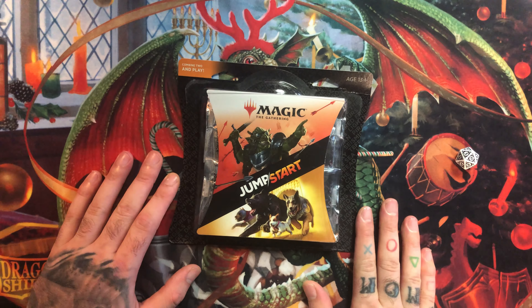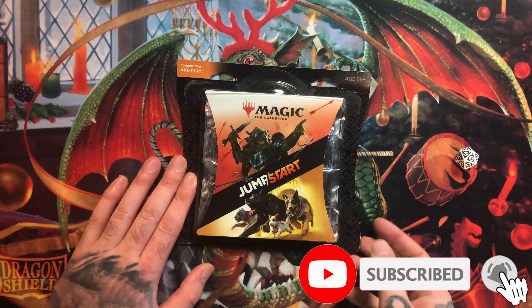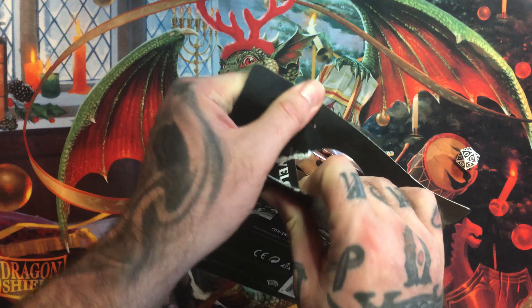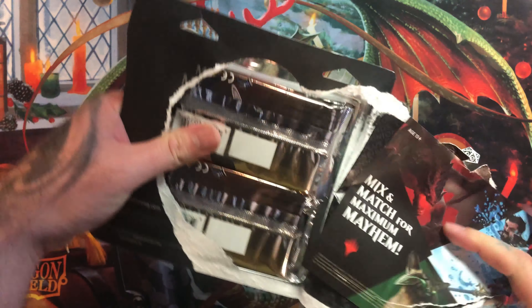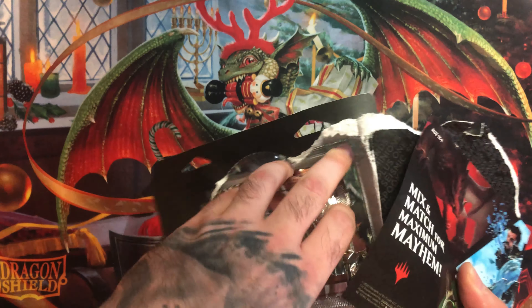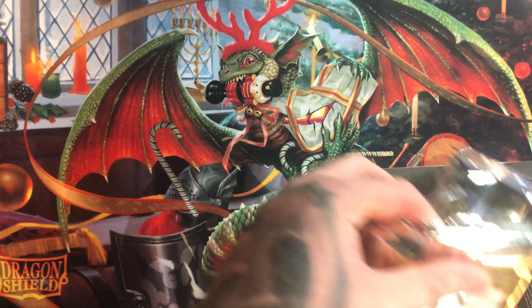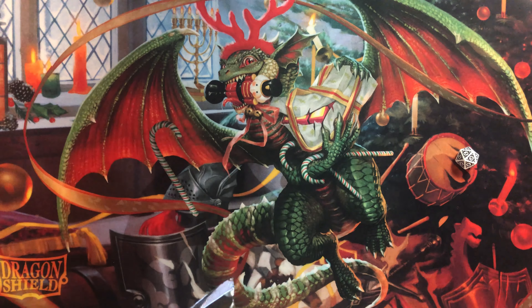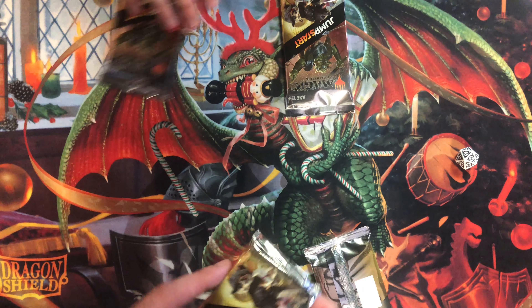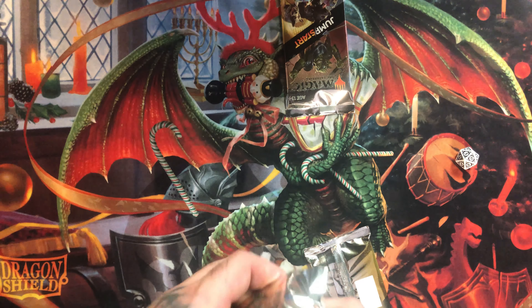Hey everybody, welcome to Cape Fear Collectibles. We're doing another Jump Start four-pack opening. In another video we kept the packs sealed and picked them at random. This time we're going to open the packs first and then roll the die and see who wants what. My lovely special guest Kohl is here.